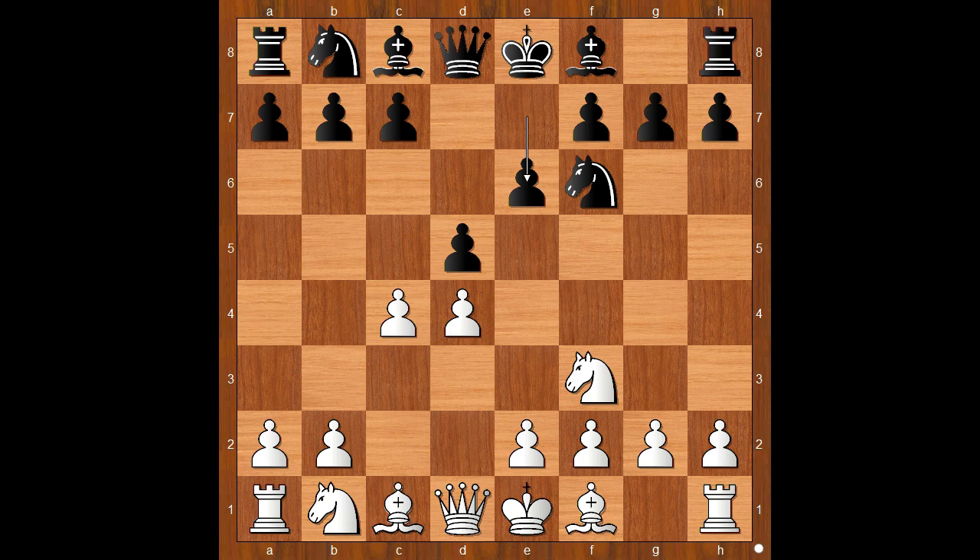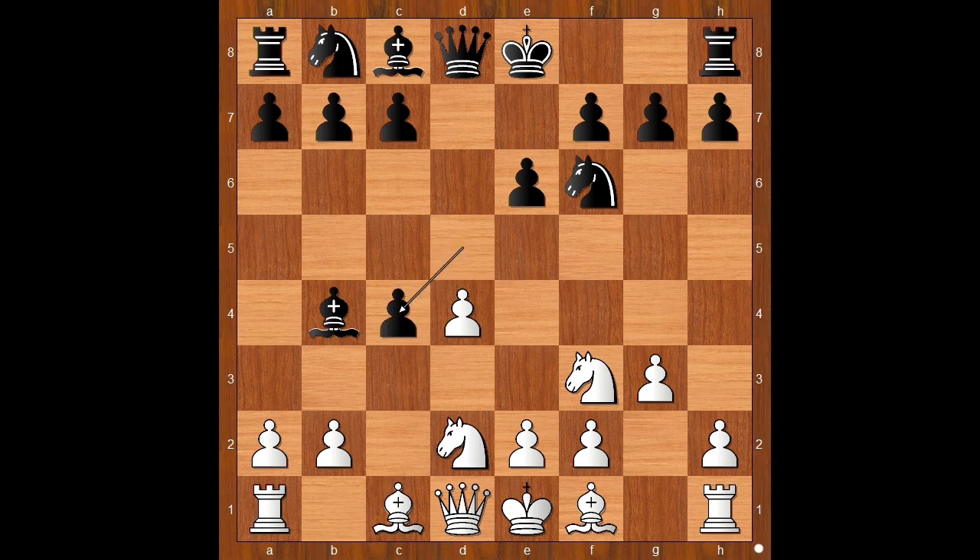e6 declined, and now g3 — the Catalan opening. Bishop to b4 check, knight from b to d2, d takes on c4 — the open Catalan.